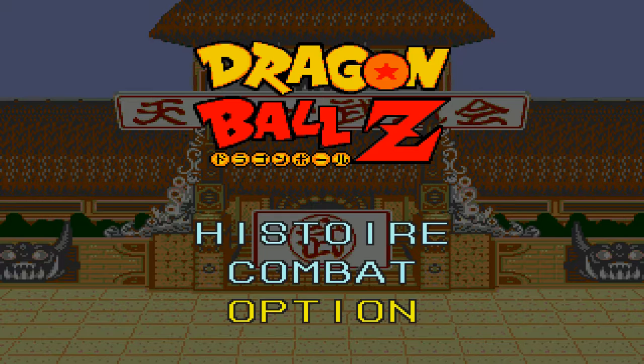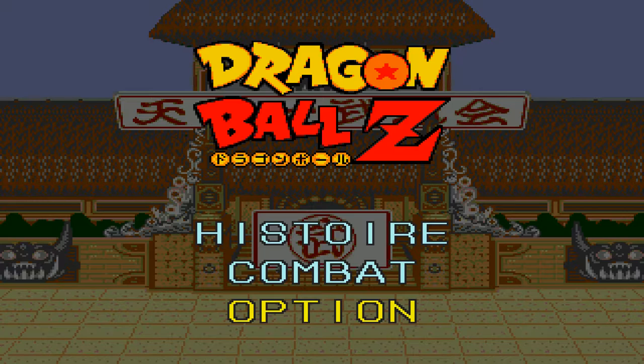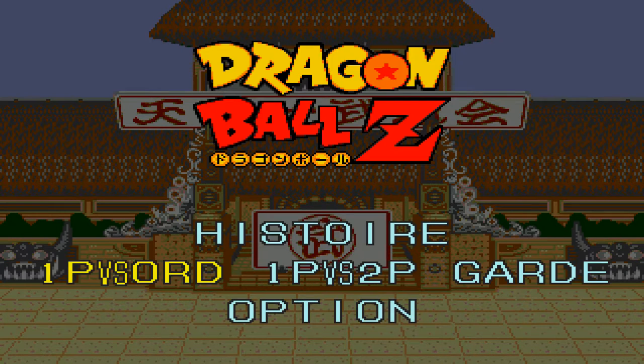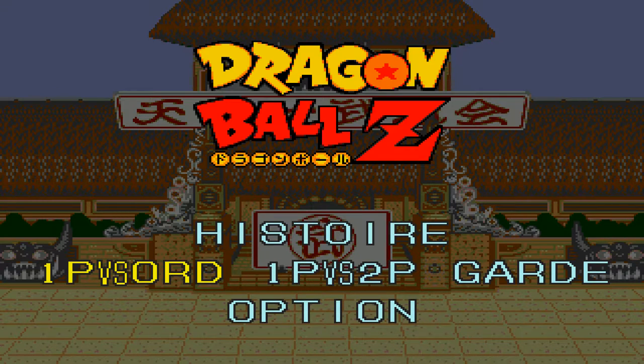The music is a bit loud. The text is in French, I believe, not entirely sure. We will watch some battles in this game because it has the CPU vs CPU mode — AI vs AI. The graphics are pretty decent. We can play the Historia, which is the story mode, one player vs computer, one player vs two player, or Guard, which is the computer vs computer mode. We will take that one.